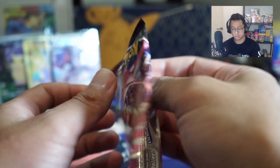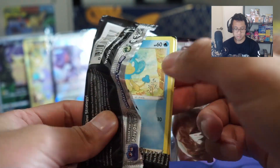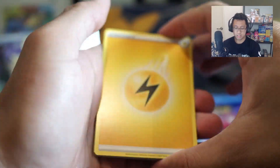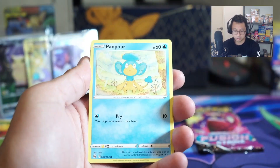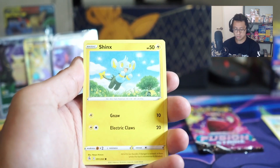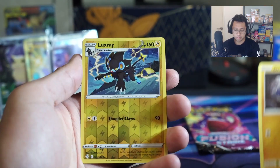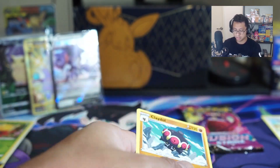Here we go, starting off with that Mew. Lightning Energy, Sidney. Skim past this quickly. Pancham, Eevee - very nice, check that Eevee. Shinx. Shinx. Shelmet. Drillbur. Reverse Luxray. And a Claydol. No hits on that one, not bad.